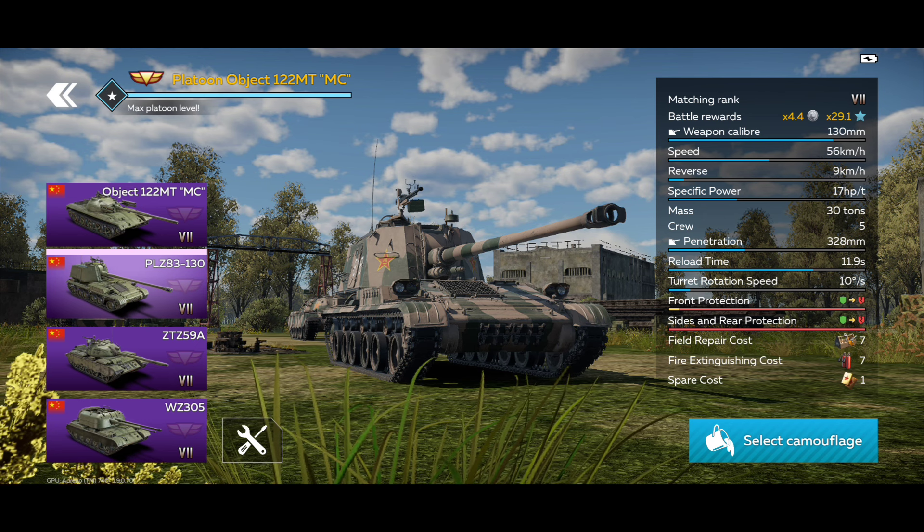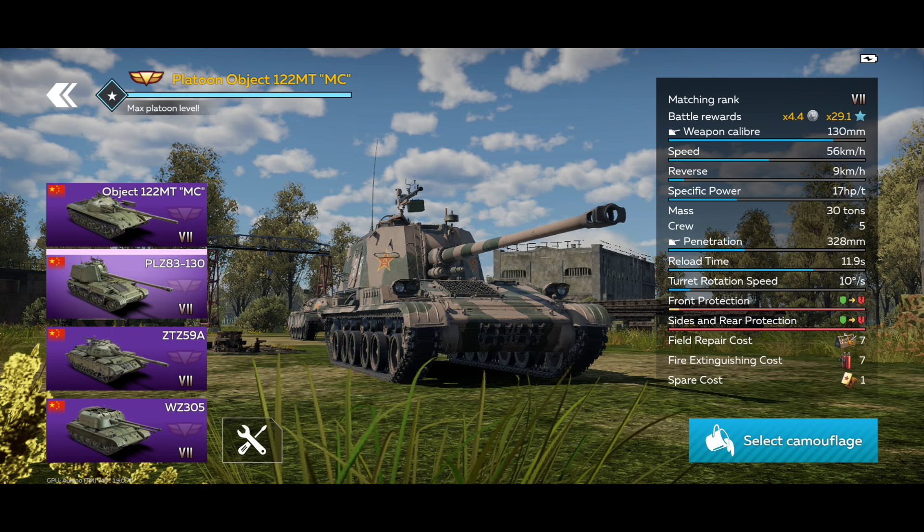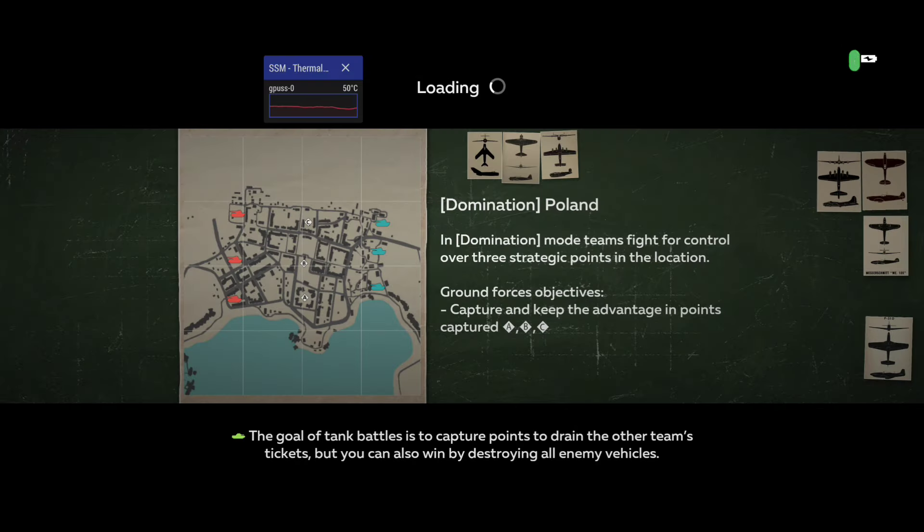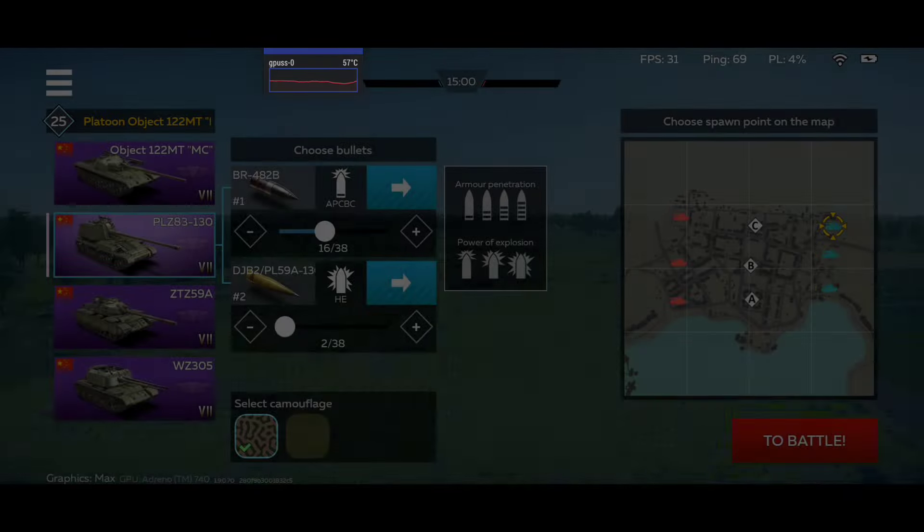It has a very long 130mm main cannon, and obviously has little to no armor, as to be expected with this vehicle. It doesn't have any APFSDS or HEAT shell, but it has a proximity high explosive shell, which means that it can be used against aircraft, which is kind of interesting when you think about it.